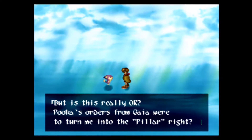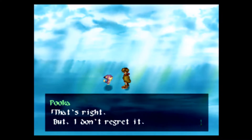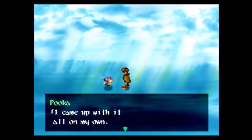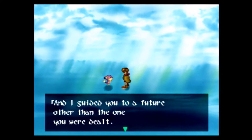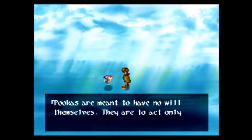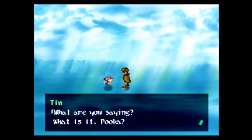I guess Pooka is going against Gaia's orders, because Tim isn't going to be the pillar and Tim isn't going to sacrifice himself. Is Pooka allowed to go against Gaia's orders? I thought that Pooka was like a slave to Gaia and had to do exactly as told. Maybe Pooka's actually gaining a will of his own? Yeah, there's multiple Pookas — there's not just you.